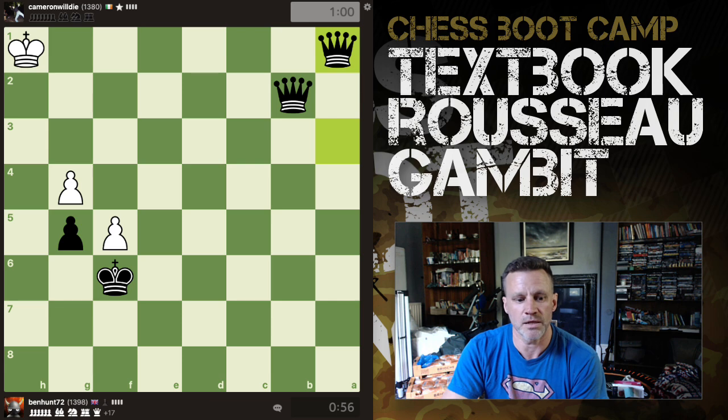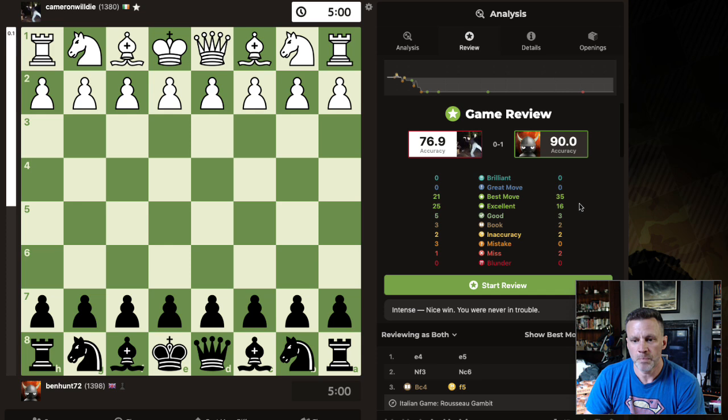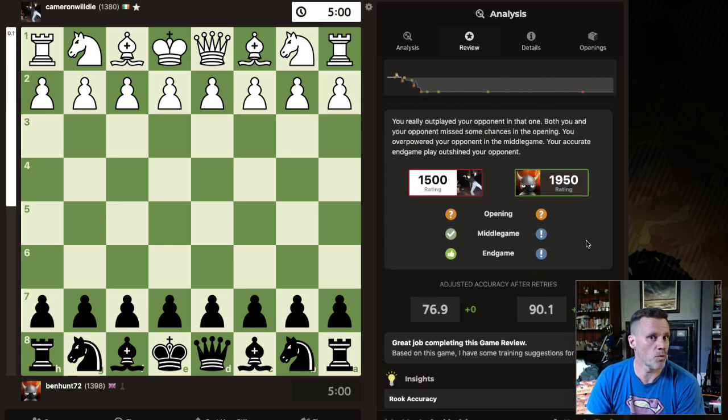And there you go — lovely win. Let's have a quick look at the game report: 90% accuracy for yours truly, 76.9 for my opponent, and this guy's a high 1300s. I made 35 best moves, two misses. In terms of guess the Elo: 1500 for white — he did not play a bad game, he played it above his rating. 1950 for me. And that's what we call a world of pain. Hope you enjoyed that while you enjoy your quick coffee or your swift beer. Thanks for watching, see you soon.